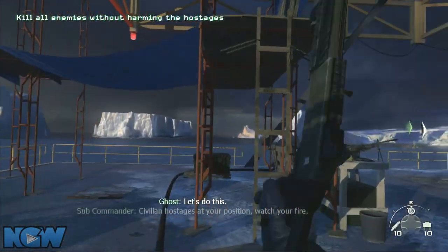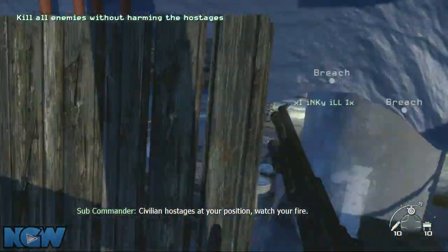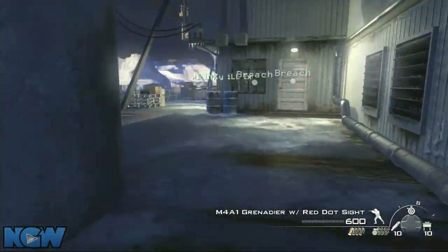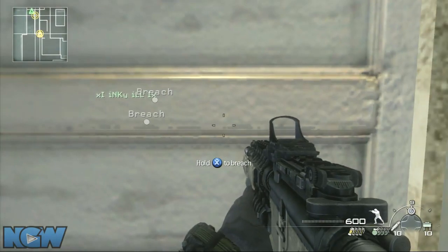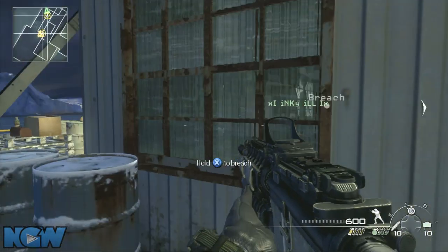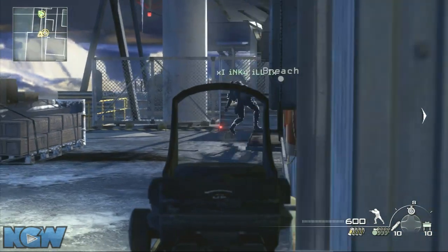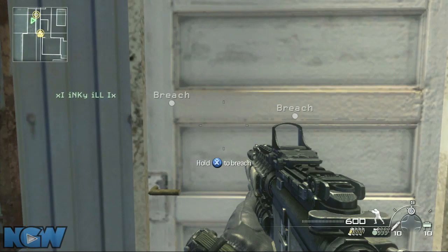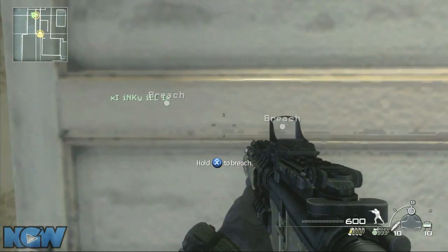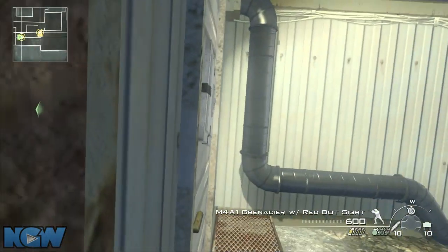Welcome to the Wet Work level. Even though it's called Wet Work, this is nothing like the Wet Work multiplayer map on Call of Duty 4. Grab the Dragon's Breath shotgun up top, or one of you should grab it up top and set up some claymores right by that door, because after you breach it there are going to be a couple guys rushing you. This is a challenging level to get to the end of.